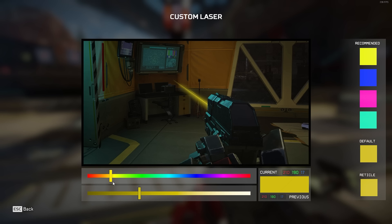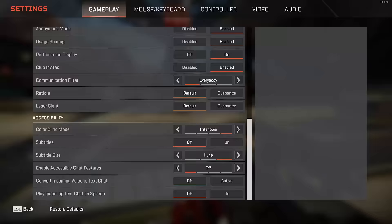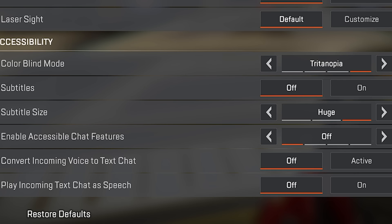But what about the laser sight? It literally doesn't matter. You are just adjusting the color of this tiny little beam on the side — it doesn't serve any gameplay purpose except adding a bit of spice to SMG gameplay. But anyways, let's move down into the accessibility options, and even if you don't have any need for extra accessibility, some of these settings may be useful for you anyways.